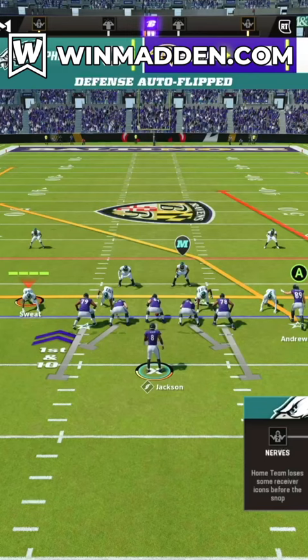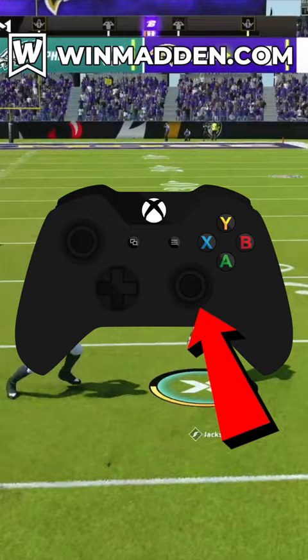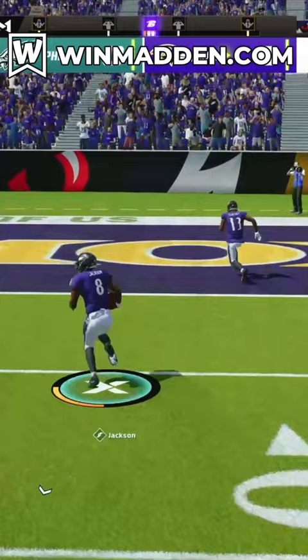In order to run this glitch, you must know this works best against zone defense. Once you snap the ball, you're going to double tap a receiver's icon to pump fake, and then you're going to click in the right thumbstick. This is going to make your quarterback a runner, and all of the defenders in zone defense will completely ignore him.